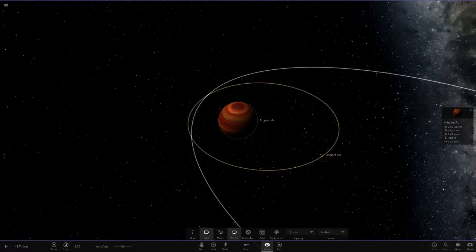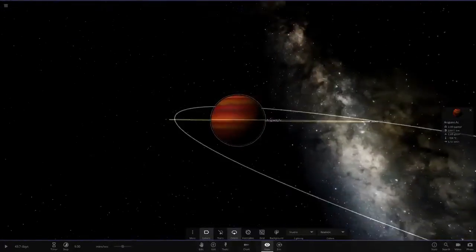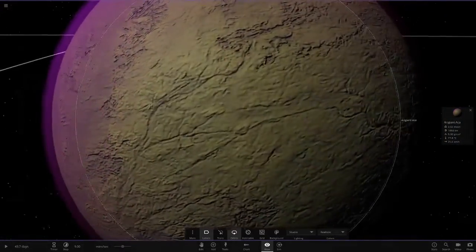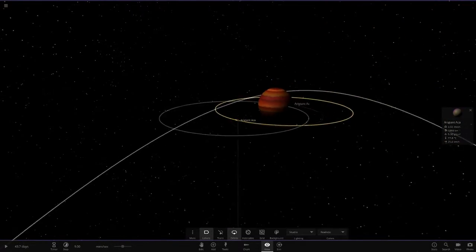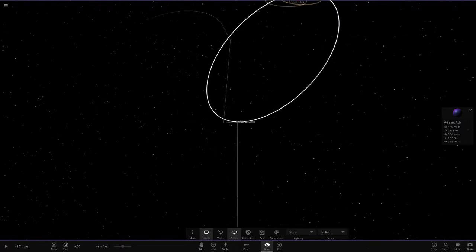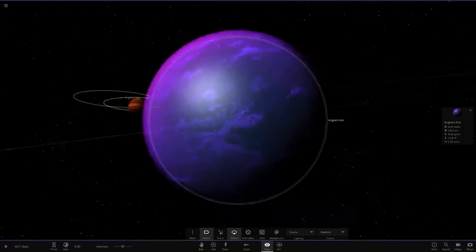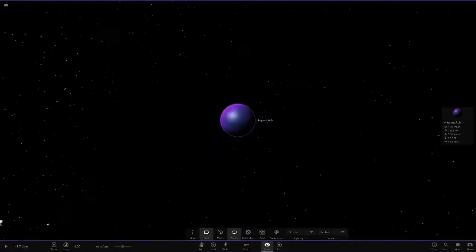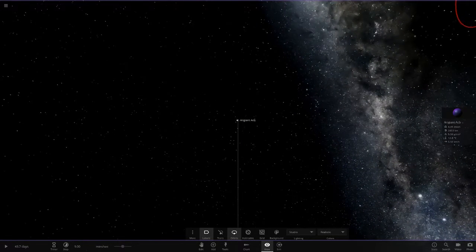One more thing to check out — AC, an ejected planet maybe, pretty far out. Very nice color scheme. That would be a good hot Jupiter texture. Got some moons — a pale yellow with purple atmosphere. Then the last object, ACB — a very nice purple/magenta color, all ocean world.